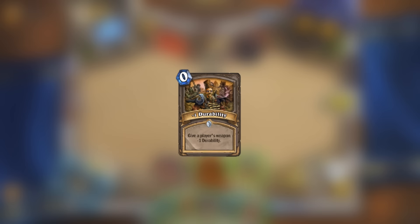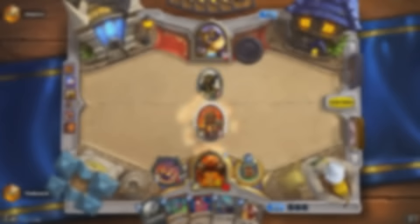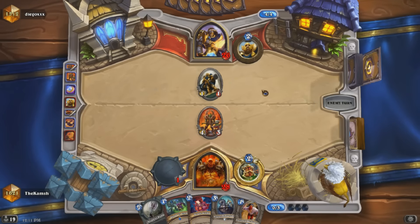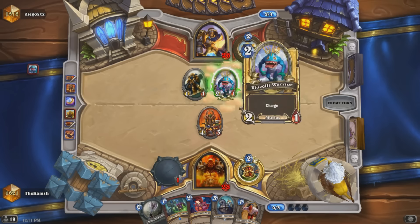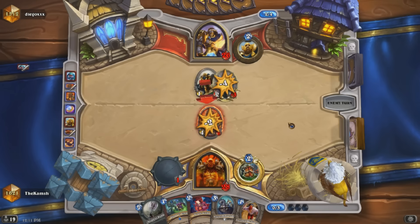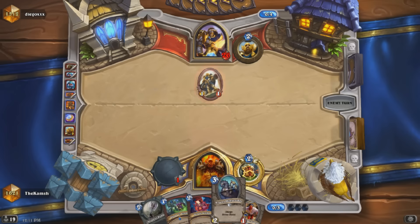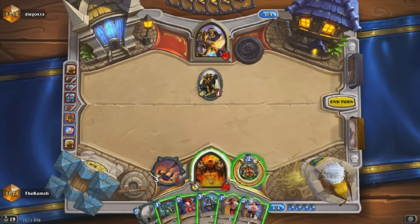First up is Minus One Durability. This card is definitely here to test effects like Bloodsail Corsair and just make sure that weapons themselves are working properly. It's probably unlikely that we'll see a spell with this exact effect, although since we haven't gotten a card like Bloodsail Corsair, Swampoos, or Harrison in quite some time, there is a new Karazhan card that actually has this effect. So who knows what Blizzard's going to do with this type of effect in the future.